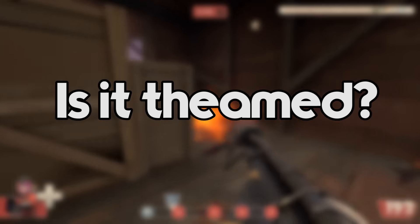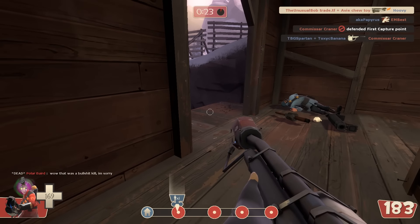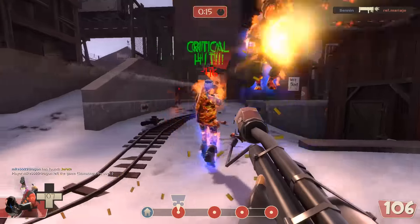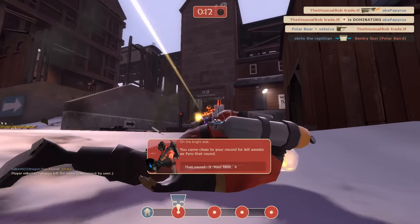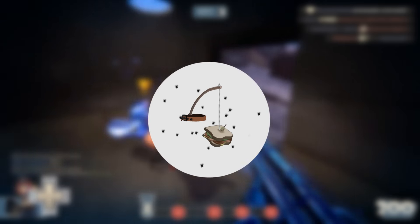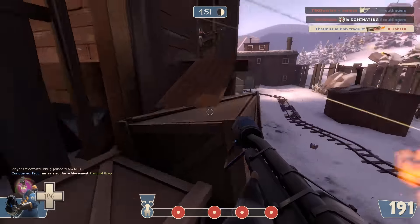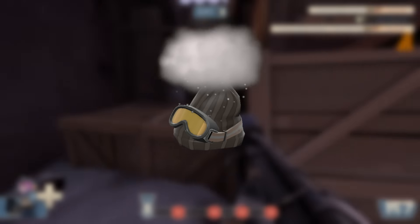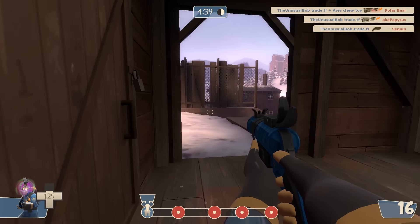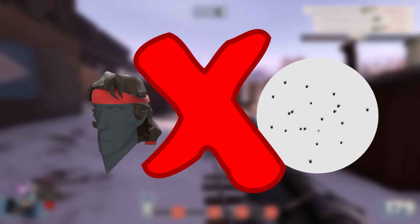Additionally, ask yourself is it themed? Themed unusuals are ones in which the hat and effect look very good and combo well with each other. This is very subjective, so a lot of people say their hat is themed when it clearly is not, or use it to try to sell for way higher than anyone would pay. That Massed Flies Sami Cap from the start of the video — no one would offer 50 keys for that. A real themed unusual might be a Blizzardy Storm Soldier Slope Scopers, a hat with snowboarding goggles that themes well with a blizzard effect. And no, any sniper hat plus flies does not make it themed.